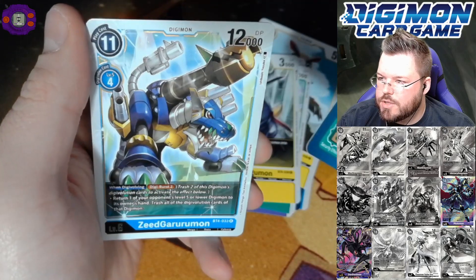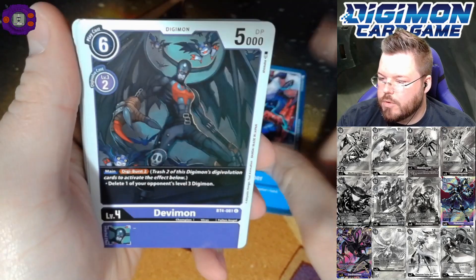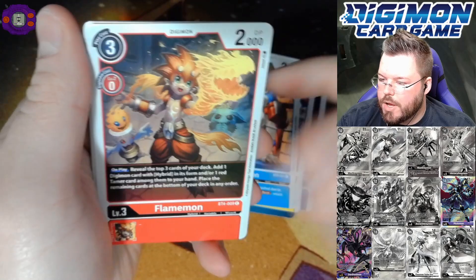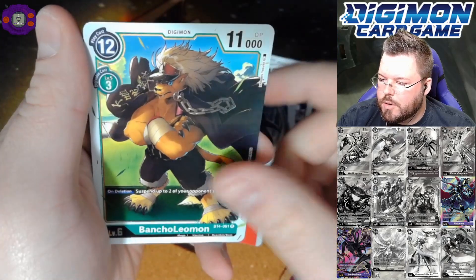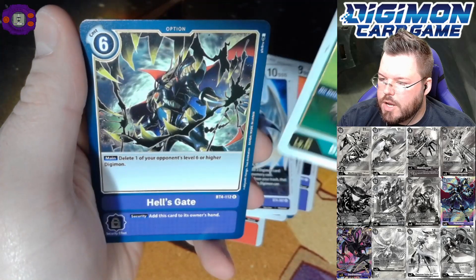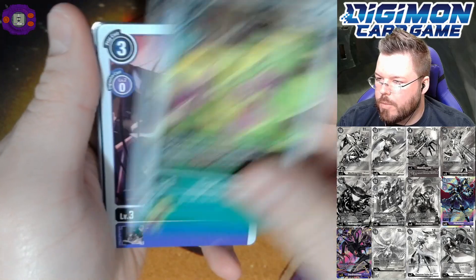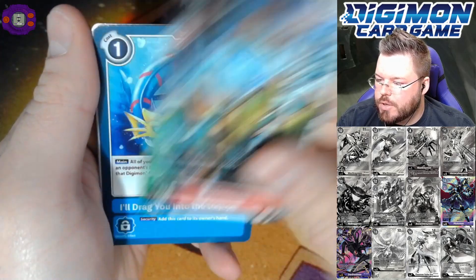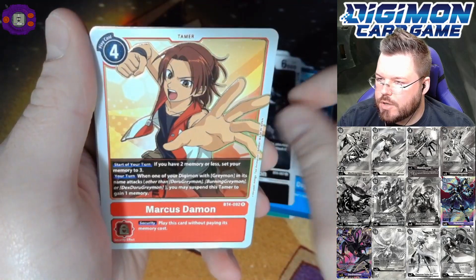Look at that huge cannon! Aqua Viper, Devimon, Geogreymon, Gaomon — Anubismon, Bancho Leomon for a first rare and Hell's Gate for a second rare — a very good rare! Purge Shine, Galgamon, Gabumon, Vermilamon, Pidomon, I'll Drag You Into the Depths, Sealsgemon, Marcus Daemon for our rare and Rise Greymon for our seventh and final super hit of the box!